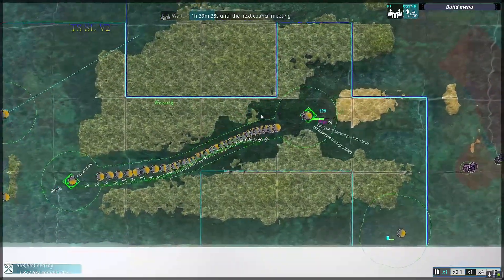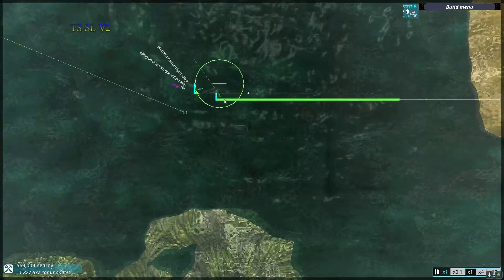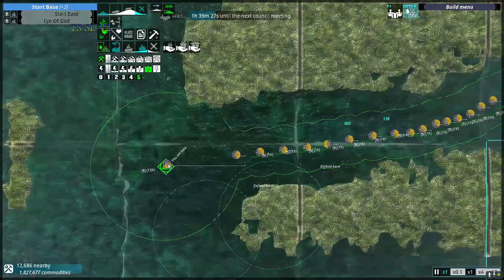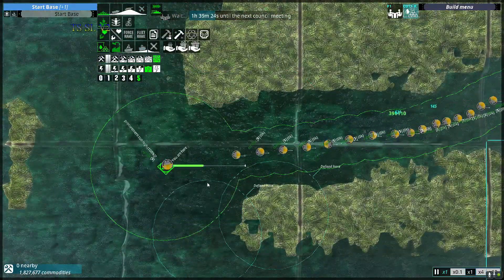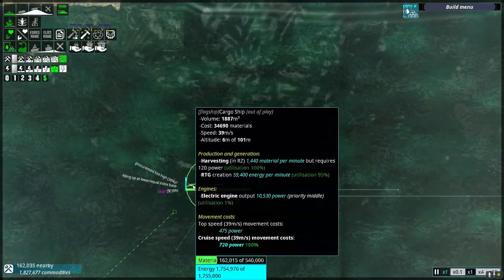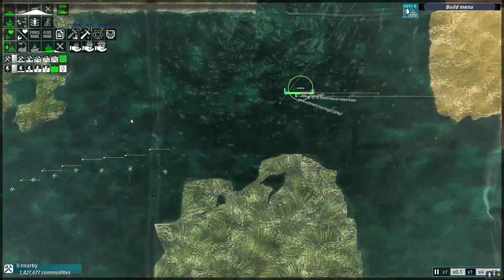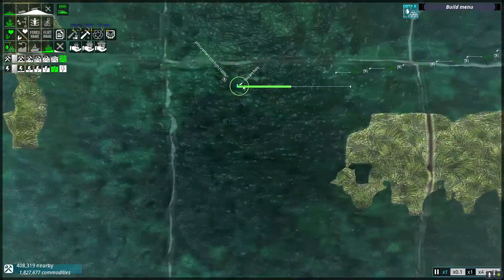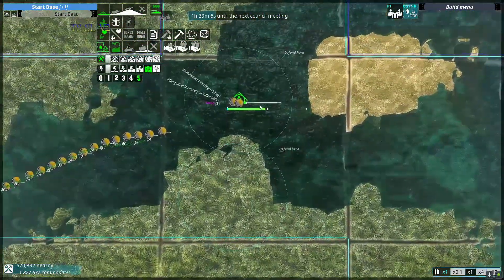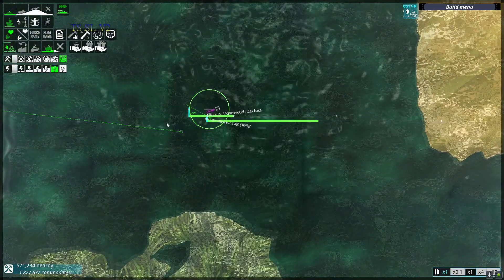Another benefit of why I want to set up these supply lines is this: say this base is coming under attack and I have nothing to defend it. I can sit here, change it to hold no materials, then change it to full — it just transferred instantly all those materials. This is my cargo ship, but basically I could change it at any time to whatever location I want.